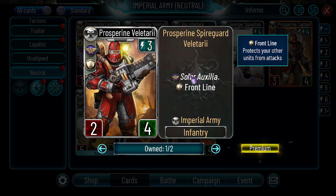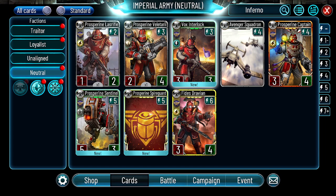The other Prosperine-less Rifle — Solar Auxilia, frontline, 2-4 for 3 energy. Not bad. A 2-4 frontline for 3 energy is a cute stat line. Most factions don't have a frontliner for 3 energy that is a 2-4 — maybe it's a 3-3, which is worse for a frontline. So overall I like it.